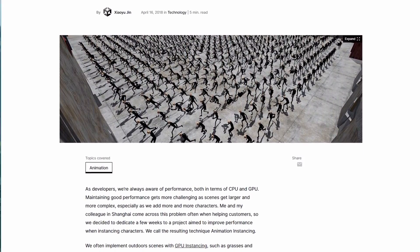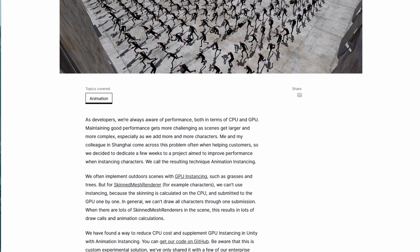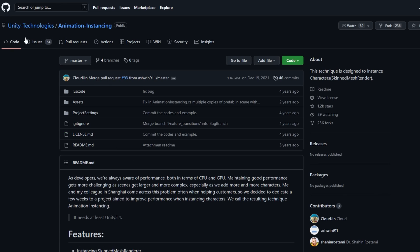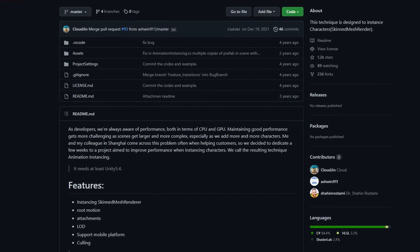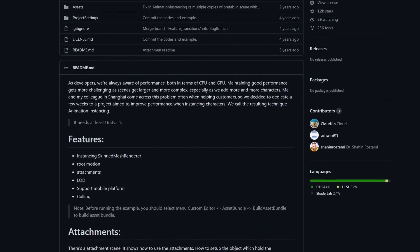This technique is called GPU skinning, and it removes the need for the skinned mesh renderer and allows us to use a normal mesh renderer instead, with a special shader that handles the manipulation of vertex positions — meaning all that happens on the GPU instead of the CPU. Unity actually provided a tool in 2018 that allows us to batch skinned mesh renderers by using GPU vertex manipulation. I had a really hard time using it though — their documentation wasn't great and I didn't fully understand the concept. There's a link in the description if you want to check it out; it is free and on GitHub.